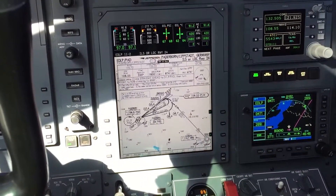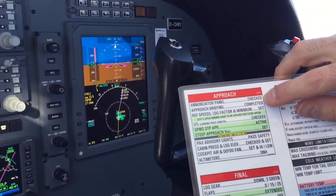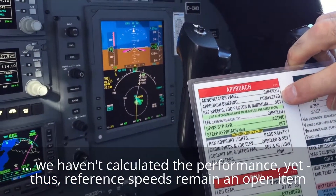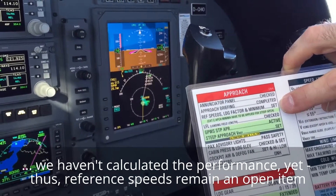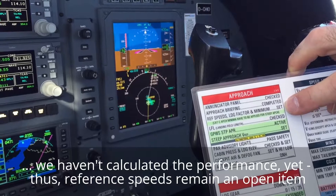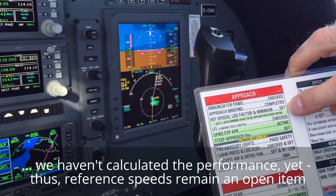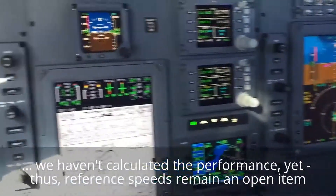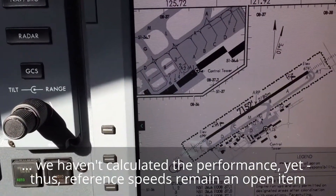We will then go ahead and do the approach checks to the line. Annunciator panel is checked — no messages. Approach briefing is completed. Reference speeds, landing factor and minimums: we have entered the minimums, but the reference speed and the landing factor at this point is an open item — we keep this in mind. The landing field length in Paderborn is checked and it is 7152 feet, which is very sufficient.